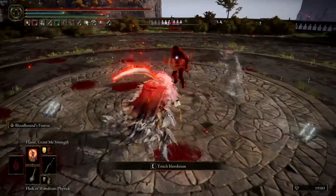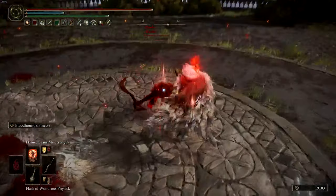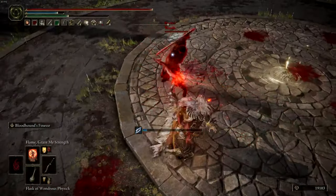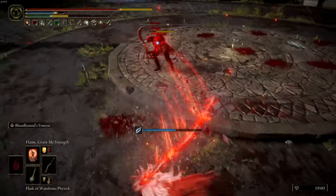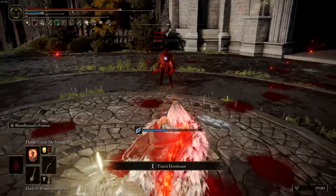When playing with this build, you always want to hold off on engagement, as catching your opponent out will grant you additional time to perform your Bloodhound's Finesse. When you have your opponent caught out, use Bloodhound's Finesse. Only follow up with Bloodhound's Step if you are certain you will be safe for a second or two after.